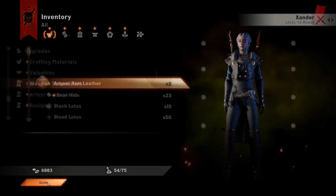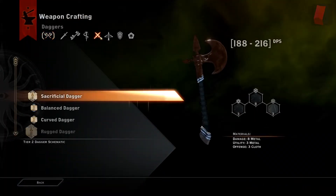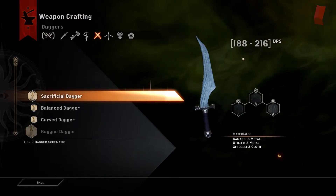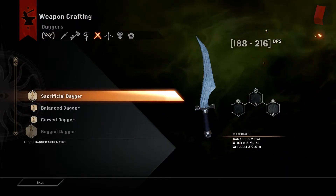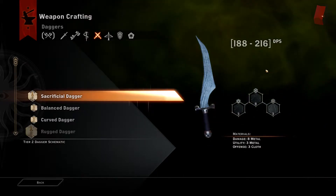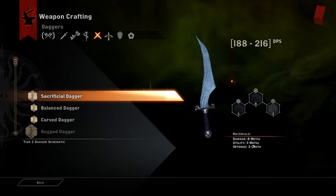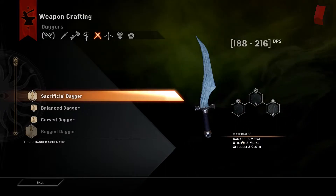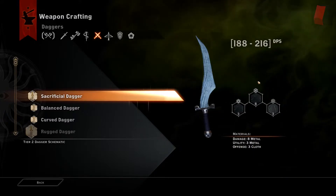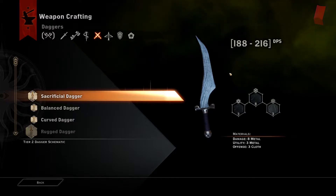We're going to go ahead and craft a dagger — specifically the sacrificial dagger. If you'll notice right here, we have the overall DPS range for the dagger that we'll be creating. We also see that it needs 8 metals, as listed down here. For the utility, it uses 3 metals, and for offense, it uses 3 cloth. There were values for all those different crafting items and how they will contribute to the overall weapon or armor.